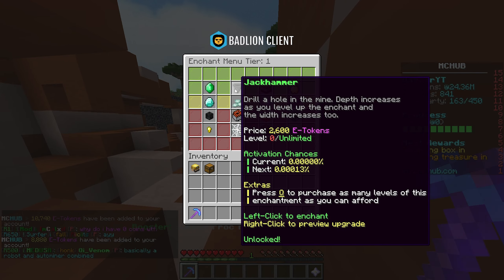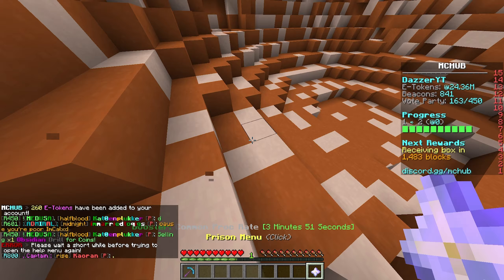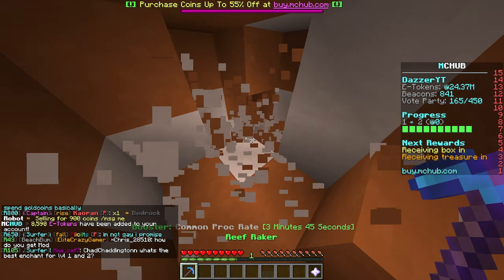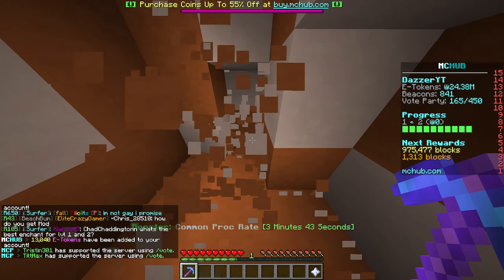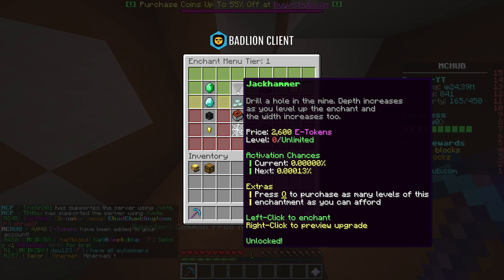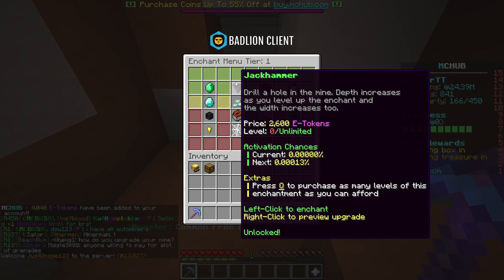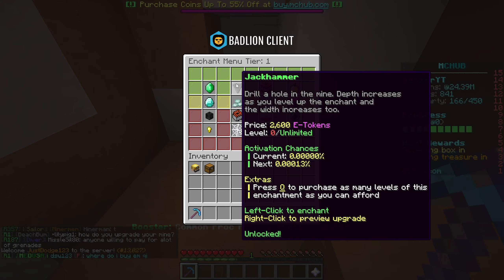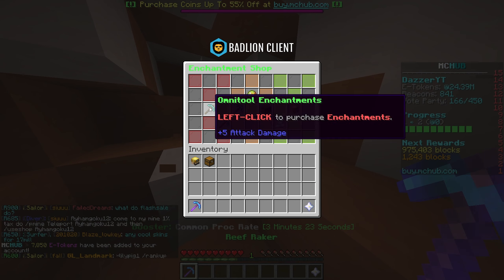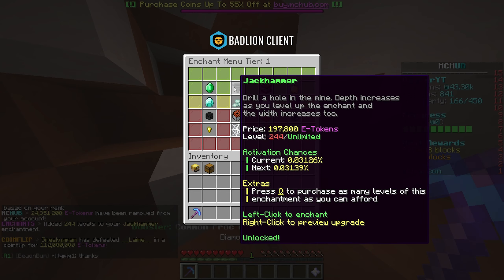The biggest issue is we're only working with our fortune enchant. If you're new to MC Prisons, the best enchant after fortune is 100% jackhammer — it makes scaling a lot easier. What we're going to do is max it out. Jackhammer drills a hole in the mine and the depth increases as you level it up. We're going to press Q and spend about 24 million e-tokens upgrading our jackhammer. Boom — jackhammer level 244.